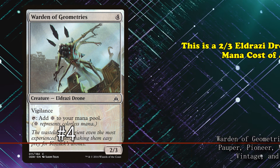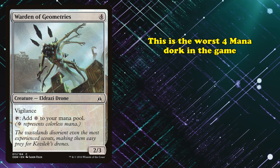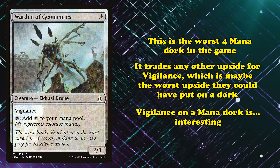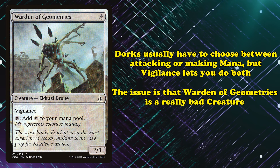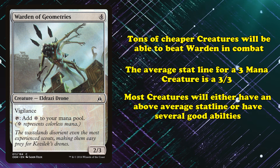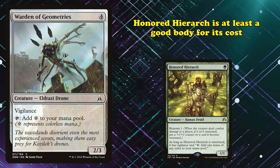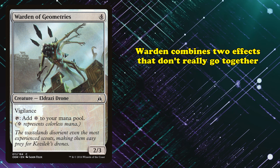At number 4, we have Warden of Geometries. This is a 2/3 Eldrazi Drone with a mana cost of 4. It has Vigilance and the ability where you can tap it for 1 colorless mana. This is the worst 4-mana dork we've seen by far — it trades the other abilities that its ilk have for Vigilance, which is one of the worst abilities you could have on a dork like this. Vigilance on a dork is interesting since dorks usually choose between attacking and making mana, but Warden is just a very bad creature. Tons of 3-mana creatures will be able to block Warden, kill it, and survive combat, making attacking rarely worth it.